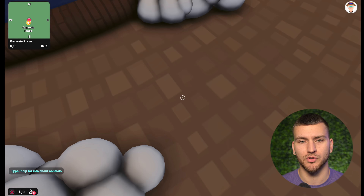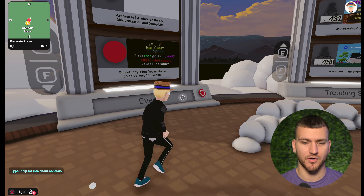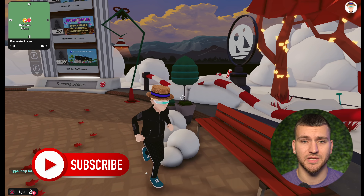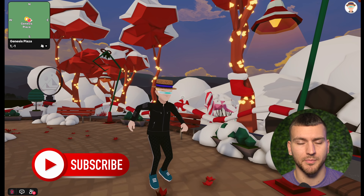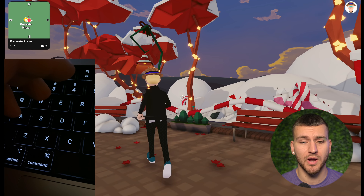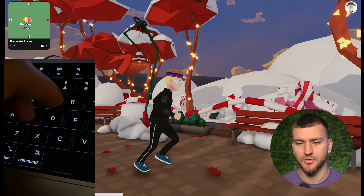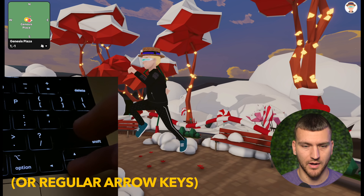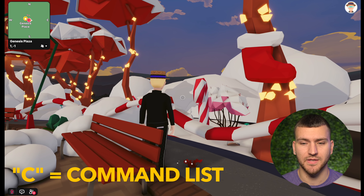Next, we have the view switch. If you hit the V button on your keyboard, your character view goes into first person. Hit it again and it zooms back out to third person — this is up to your preference. Some experiences are better viewed in first person and others in third person, so you can change it anytime. Moving around is super easy. Like most computer games, you will use A, W, S, and D to move your character around.